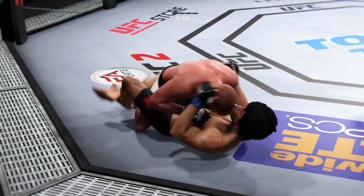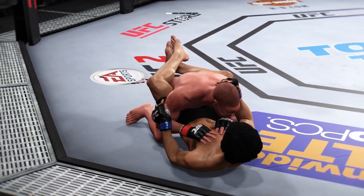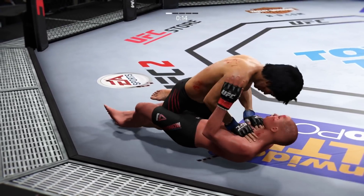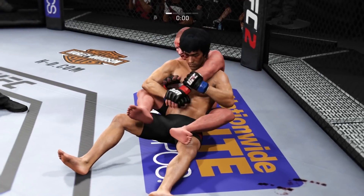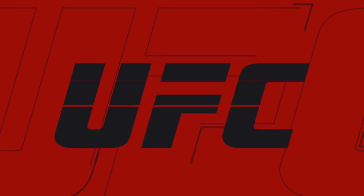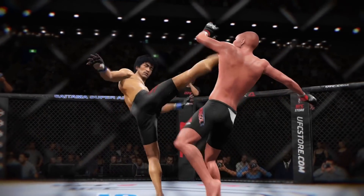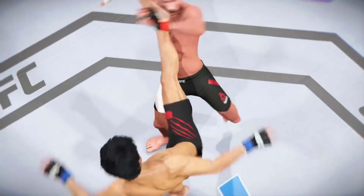Under a minute remains in round one. Half guard right now. Lee with a good punch. He's getting off some very nice ground and pound. 30 seconds. Lee gets it to half guard. Tags him. Now he's back into full guard. Oh, he sweeps — look at his position now. Round one complete. The Destroyer's lucky to still be in this fight. He suffered a huge knockdown, very lucky to have gotten out of that round. That was a big knockdown — he was hurt bad.